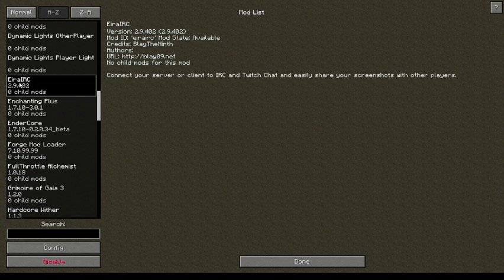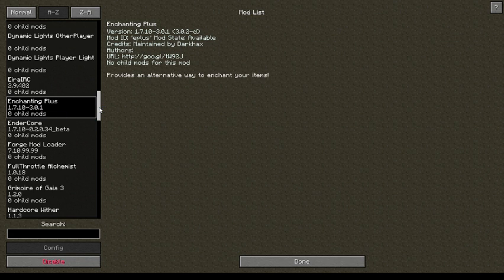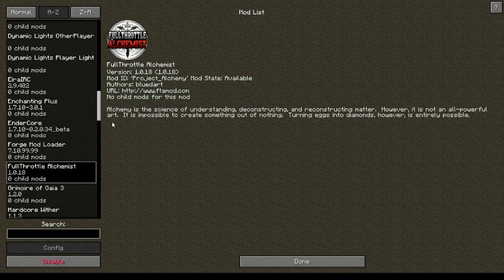This I added myself — it's IRC and Twitch chat integration so that I can read any chat messages I get in-game. Enchanting Plus, always a good one. Full Throttle Alchemist, which I've recently learned a little bit about how to use. It's basically the updated version of Dark Craft, but with a vaguely Full Metal Alchemist and Alchemy-themed skin on it.